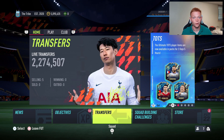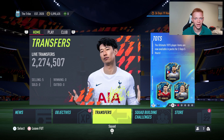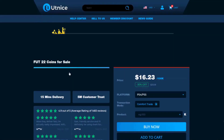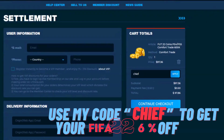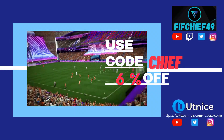I've got some insane investments that can help you triple your coins on FIFA 22, but before we jump into that, I need to show you the easiest way for you to get some coins. If you guys are looking for the cheapest and most reliable coins on the market, make sure to head over to utnice.com and use code 'chief' for six percent off at checkout. Now let's jump right into this video.